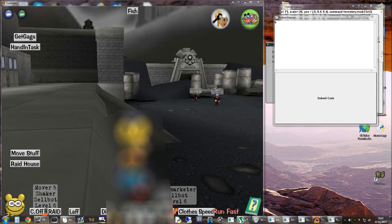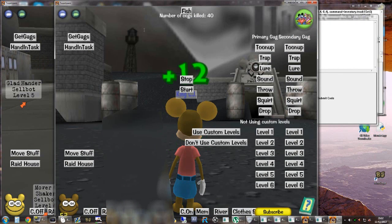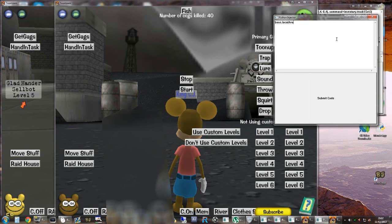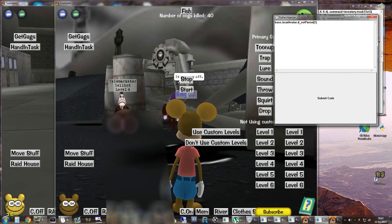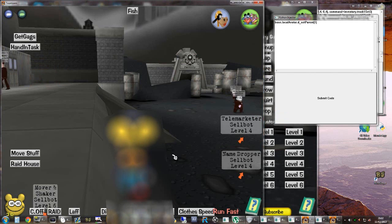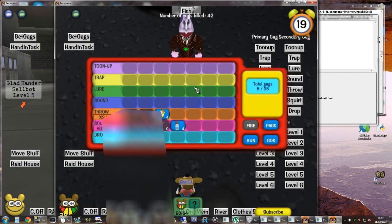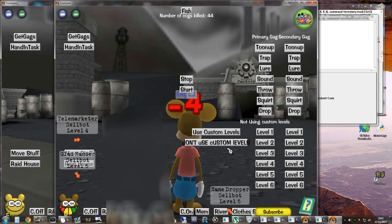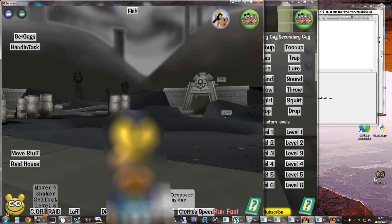I can show you that now. I've just made my other account invisible. This here is my member's account — I've blocked out this part because I don't want it banned. I'm actually on the same world as my member's account. You can just hear it going off. There it is — same cog, killing it in exactly the same place, but you can't see it. Impossible to see.